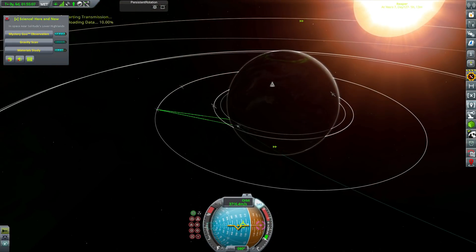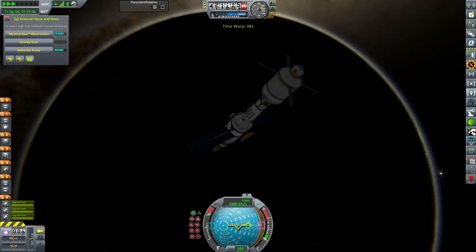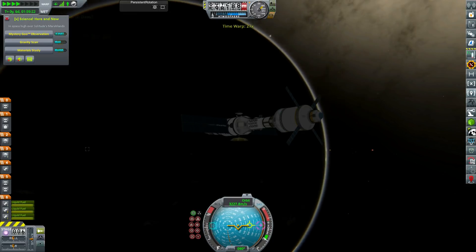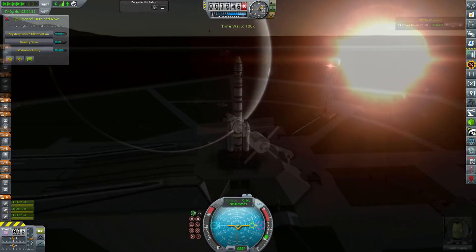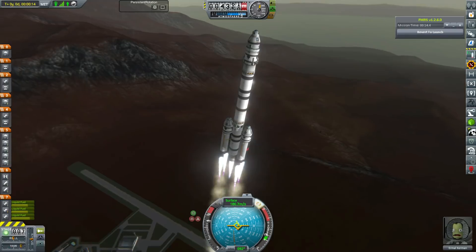With the Tarsier Space Technologies mod we have really nice rover parts, especially the Curiosity camera. It's compact and folded up with folding antennas. Only about 200,000 funds of investment, using reusable rockets and massive scale launch bonuses. In about two years when it arrives at Reaper, we should get quite a large payout.